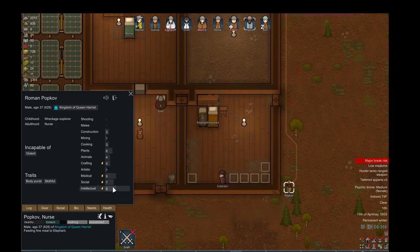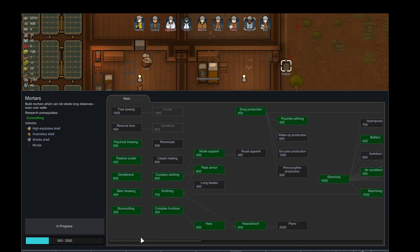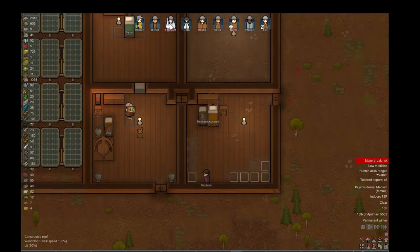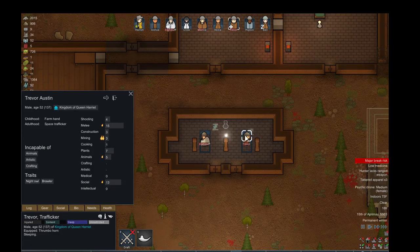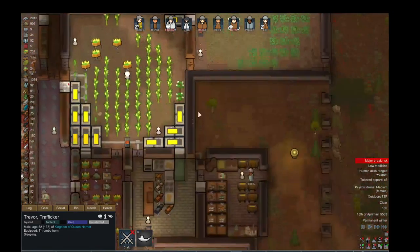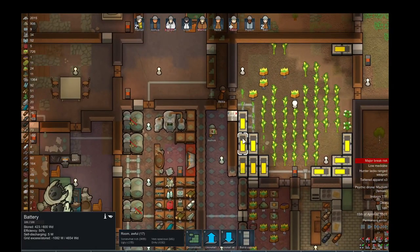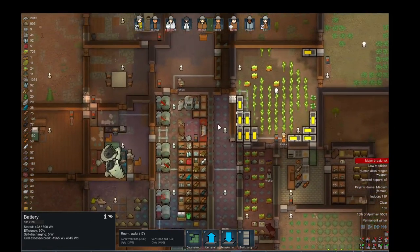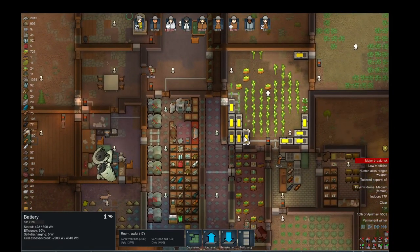Decent doctor, decent research. What am I even researching? Mortars. I just have a few people that are out of commission, so the whole base isn't really running at full power. Got to make sure my battery is always good. Right now it's negative because of the solar panels — usually the batteries can handle a bit of discharge.